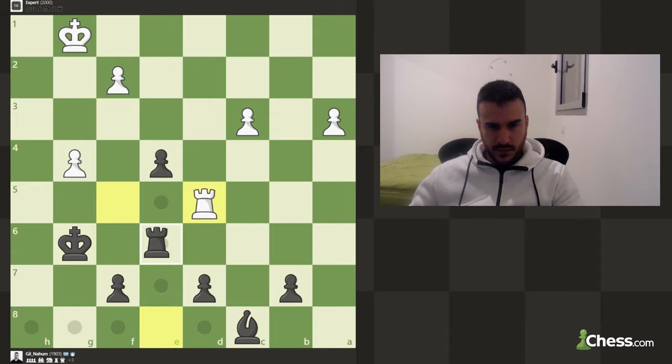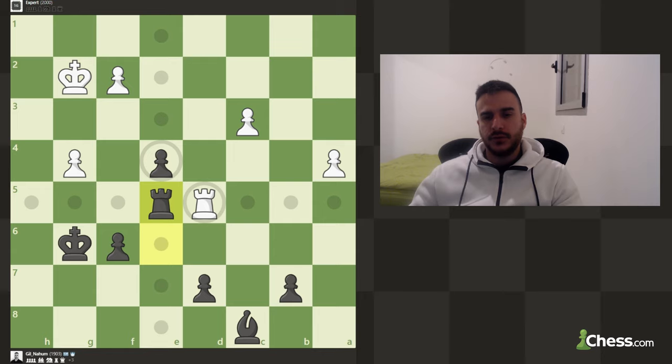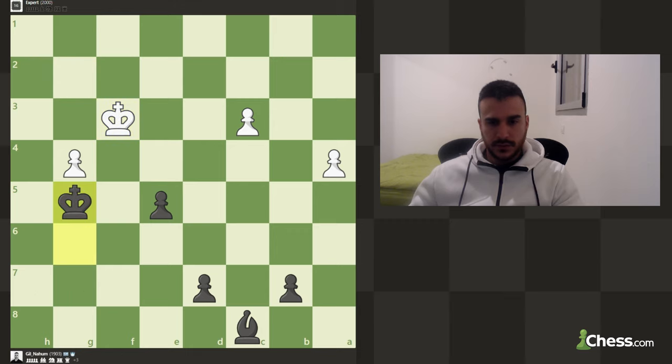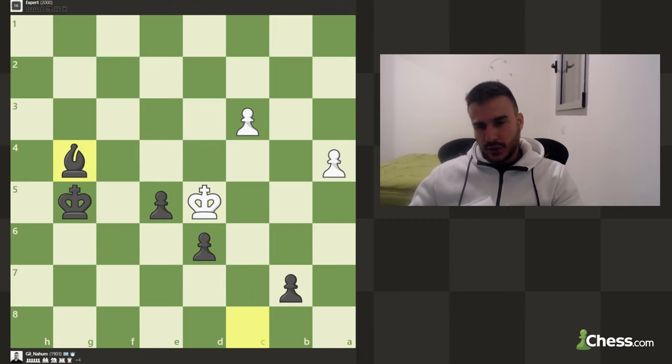We're trying to exchange rooks — the moment I'm able to exchange rooks I think I'm going to be much better. Rook e5 — trying to exchange. Even though we've got doubled pawns, it's not that scary because we've already got enough to stop any promotion threats, and basically we're up a piece. Let's take, let's go king g5 — we're ready to play for d6. Bishop takes, and now we're trying desperately to win one of those pawns, but we're much faster.